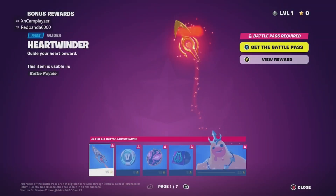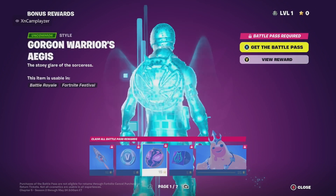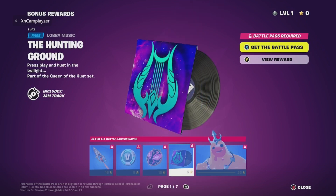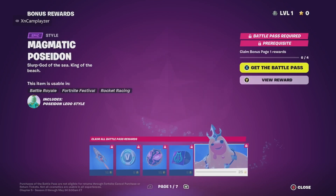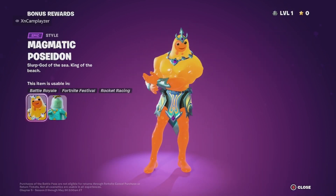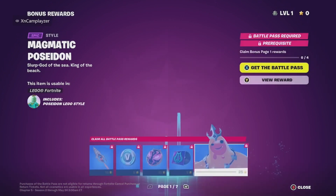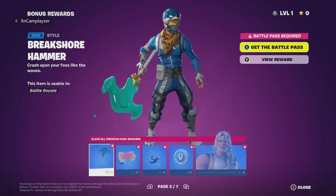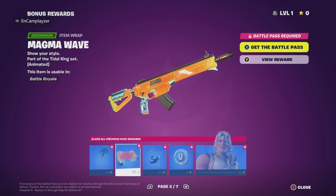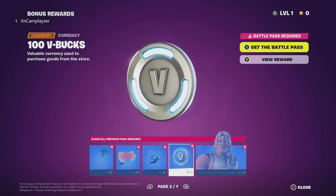Let's get into the bonus rewards real quick. We have another glider — 100 V-Bucks. I'll find out the reviews on that one. You guys probably can't hear me — I don't want to get copyrighted. Another Poseidon barrier. Here's the Lego style for those of you who want to see it. First shot it's a Poseidon one — 100 V-Bucks.